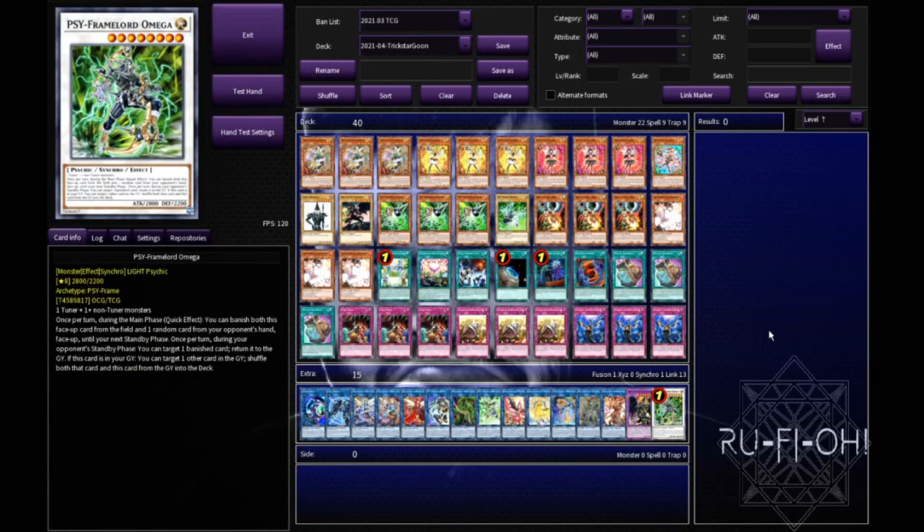Apologies if you do hear the fans going crazy in the background - hopefully we can take that out with some video editing. As promised, for today's video we are looking at Trickstar Dragoon. Most of the Trickstar stuff is relatively easy to pick up because nobody wants to use it. The pots on the other hand can be quite expensive, and so can the Dragoon package and Access Code Talker. Access Code Talker can of course be substituted out for Borel Sword if you want something else.